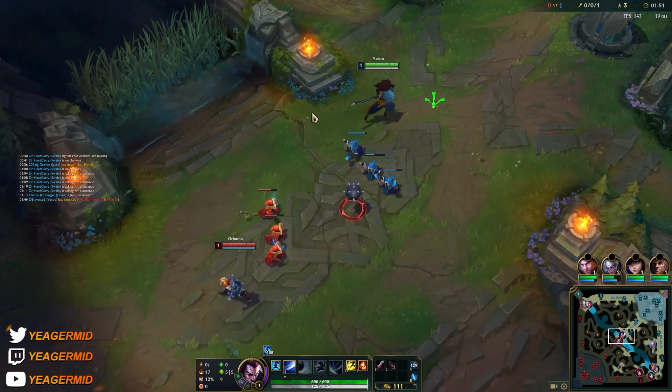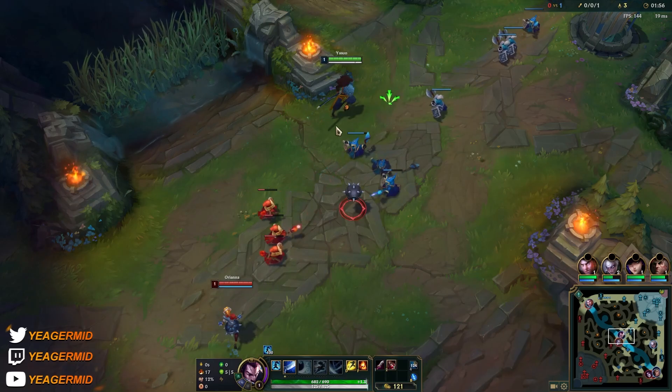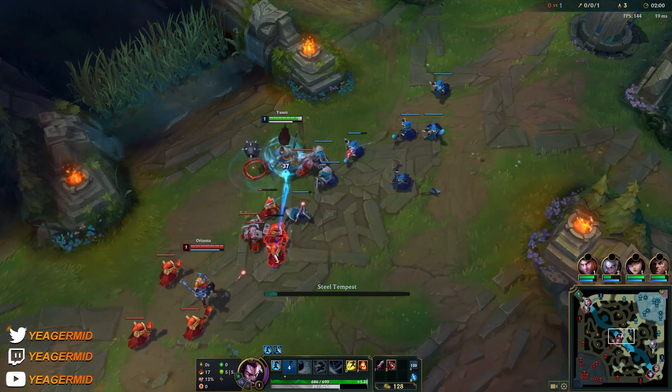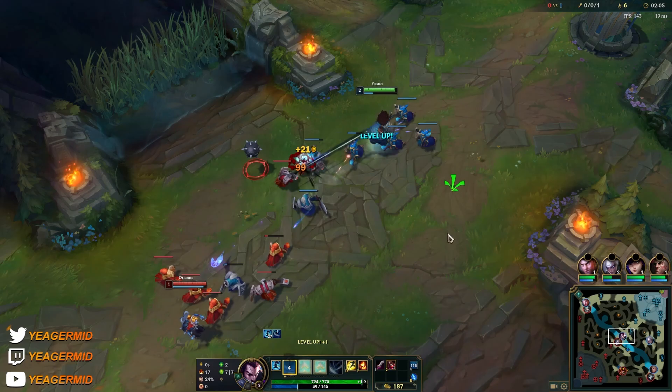You just want to let Orianna push in, so when you get around level 2 and 3, you can start engaging — given that the minion wave is in a good spot. You can use the passive shield to block out a lot of the damage.